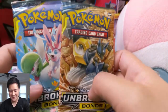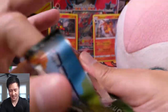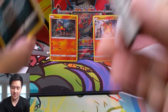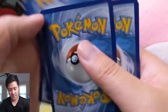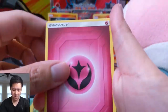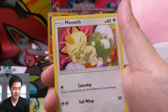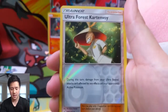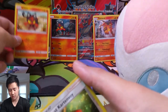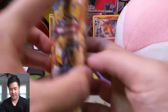We have two packs of Unbroken Bonds, because how can we have an opening without doing a little bit of Unbroken Bonds. Looks like some of the cards in the back are a little bent — no, they're okay. False alarm. For Unbroken Bonds we have a Fairy Energy, Porygon2, Dodrio, Metapod, Sandile, Meowth, Grubbin, Geodude, Litten, another Litten for the Reverse, and then the Stunfisk. Such a troll Pokemon.